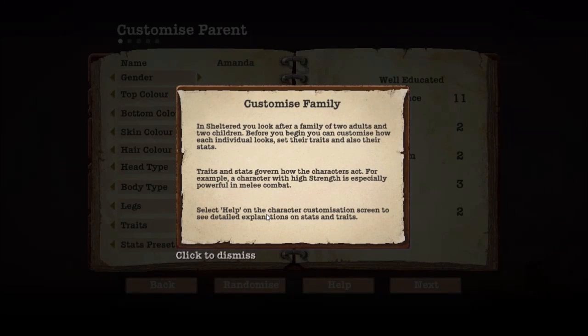We're just going to start a new family. So, customize family. In Sheltered, you look after a family of two adults and two children. Before you begin, you can customize how each individual looks, set their traits, and also their stats. Traits and stats govern how the characters act. For example, a character with high strength is especially powerful in melee combat, which we're going to use to our advantage. Select Help on the Character Customization screen to see a detailed explanation on stats and traits.